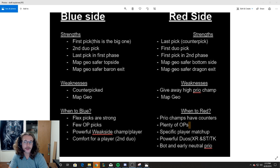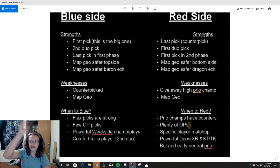Bot lane and early neutral objective priority is a little more nuanced. If you have river control, it's safer for bot side to push and play more aggressive. Let's say you have a Caitlyn Morgana and just want to slam them in lane — your jungler is playing around your side of the map. You rotate over, you take easy dragons, take their tower early, rotate your Caitlyn Morgana top side with your jungler, then take Rift Herald and top tower. I think it's really good to be on red side if you want to play super aggressive on bottom side.